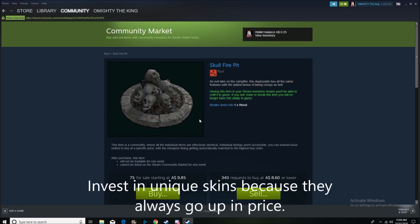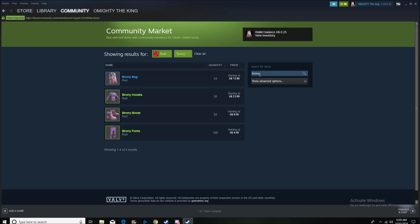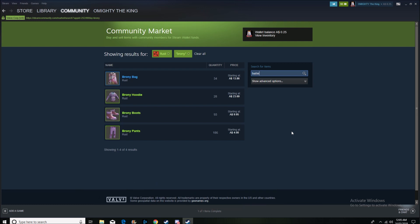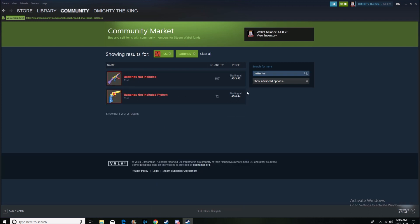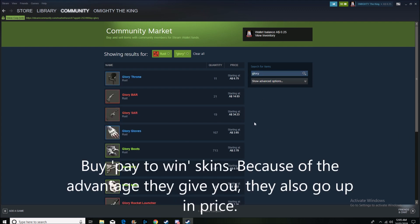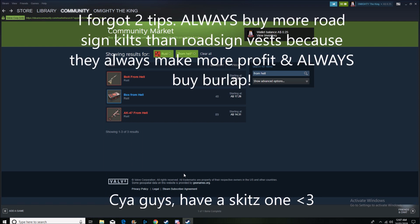Keep an eye out for unique skins like the skull fire pits and the entire Glory set — it's white, so the PVP players want to be seen while they stomp. Buy things that are unique. Don't forget meme skins — brony kits, pink skins, 'Batteries Not Included' — those kinds of skins will make you profit. Also watch for pay-to-win skins, like the Glory SAR and the Glory AK. I bought the Glory AK for around $1.99 and it's now $34.23. Those are all my tips for today — I hope you guys learned something new. See ya!